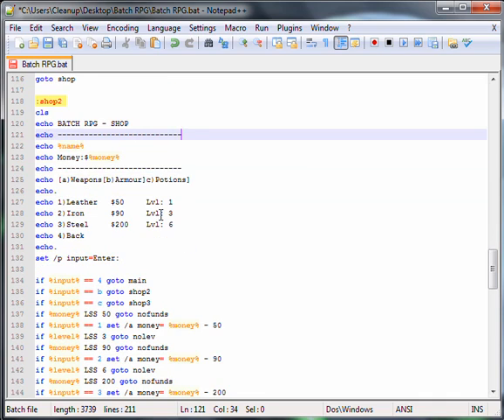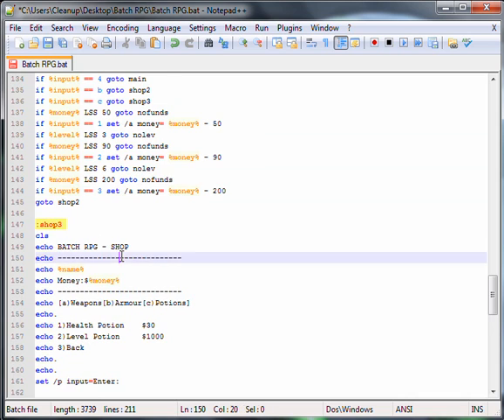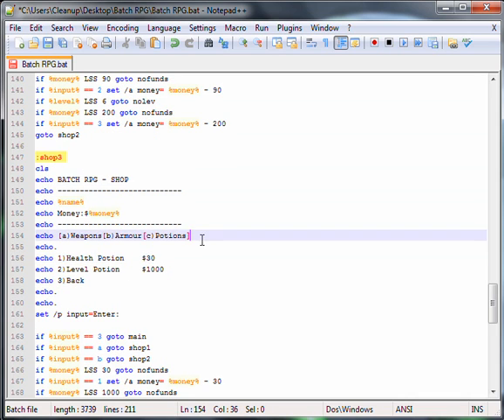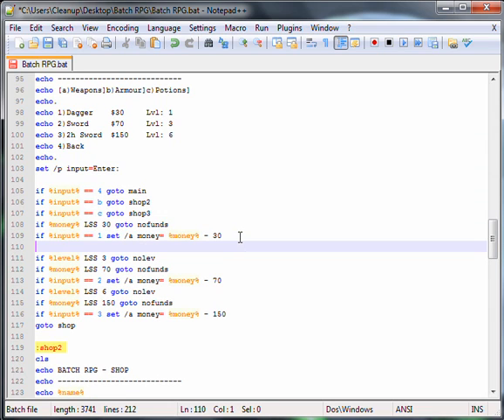Alright guys, so I made shop two and shop three — an armor store and a potion store. Basically what we've got to do now is do some more if commands. But we've got to put go to main — if we don't do that, otherwise it'll keep going down and when we buy an item it'll still say the money is too low. So do that and it'll just take you back to the home screen.